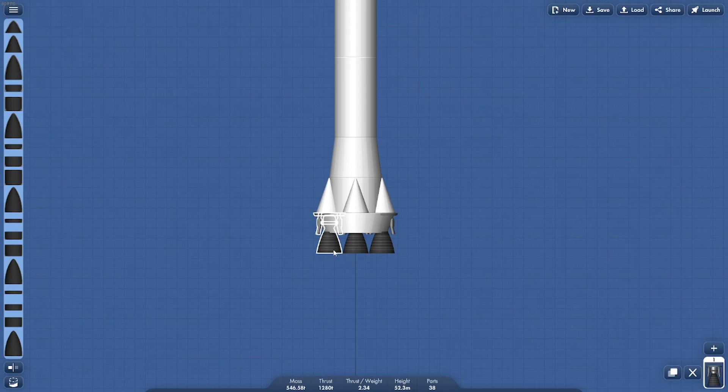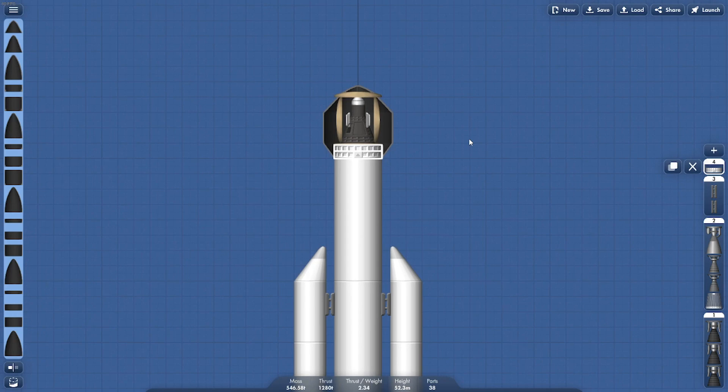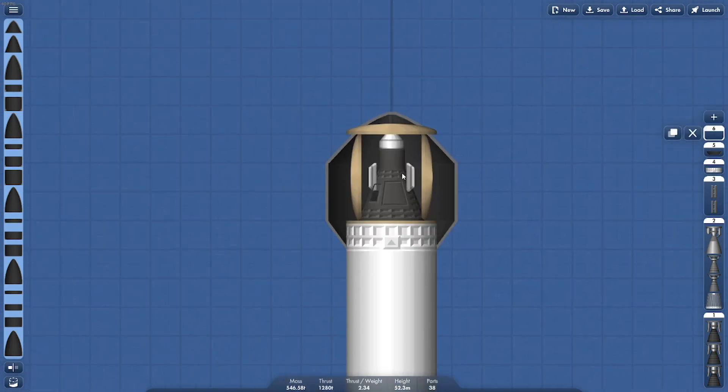Now we're going to add the stages. These bottom stages are disconnected, then these are used, then these are disconnected, then this one is disconnected, then this fairing, and then these parachutes.